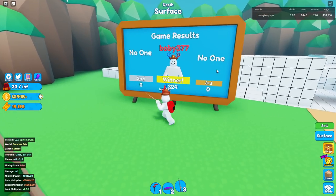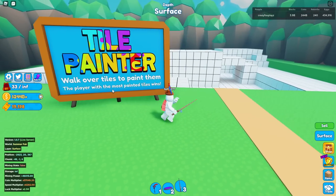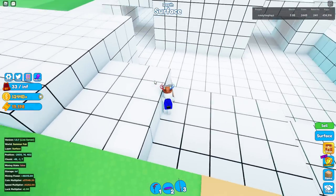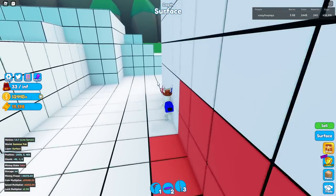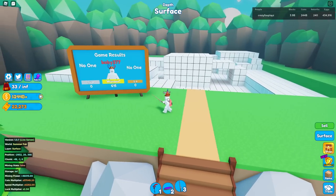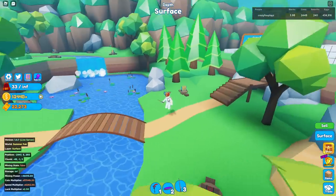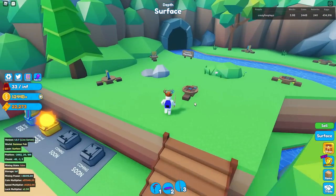The game says: tile painter — walk over tiles to paint them, and the player with the most painted tiles wins. We've got a minute to play. After a minute we got 3,000 tickets, which is actually worse than fishing. So tile painter is worse than fishing, but I guess it's a bit of fun.